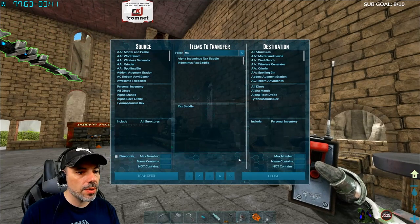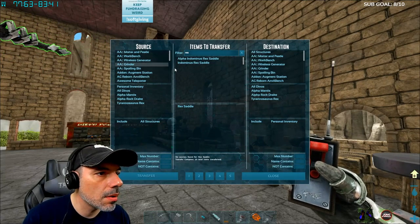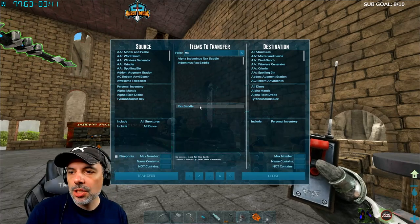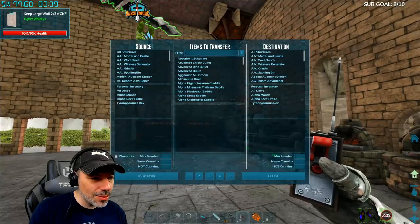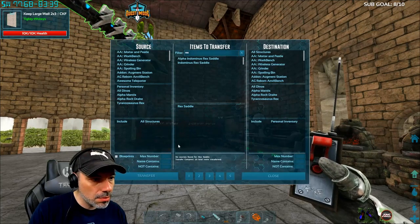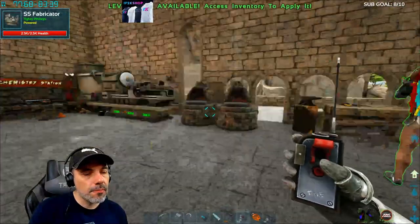Rex saddle. All structures. Personal inventory. Transfer. It shows that there is a rex saddle but... if you search rex, it comes up with items to transfer — rex saddle. And if you try to transfer it, it says it pulled none. We've got blueprints.